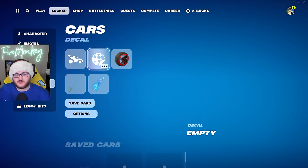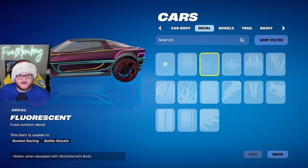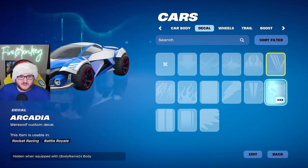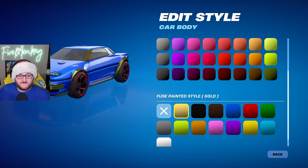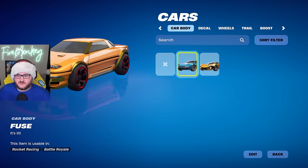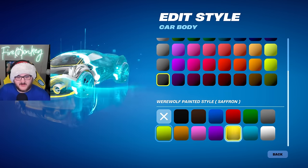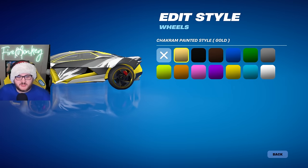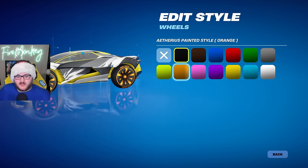For the cars, we have new decals such as the Aang decal for the Octane, a fluorescent decal from a Rocket Racing starter pack purchasable with real money, and the Whiptail decal for the new Fuse vehicle. The two new cars this update are the Fuse — with different trims including a golden trim, white, and yellow — and the Werewolf, which doesn't have a golden trim but has a lot of customization options. We also have the Chakram wheels with golden variants.